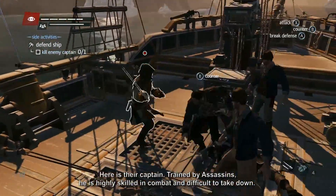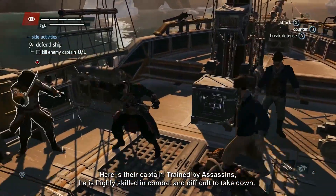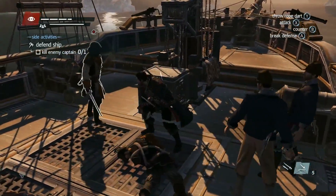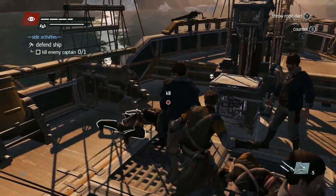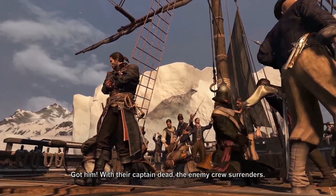Here is their captain. Trained by Assassins, he is highly skilled in combat and difficult to take down. Let's see if we can surprise him with the rope dart. Got him! With their captain dead, the enemy crew surrenders.